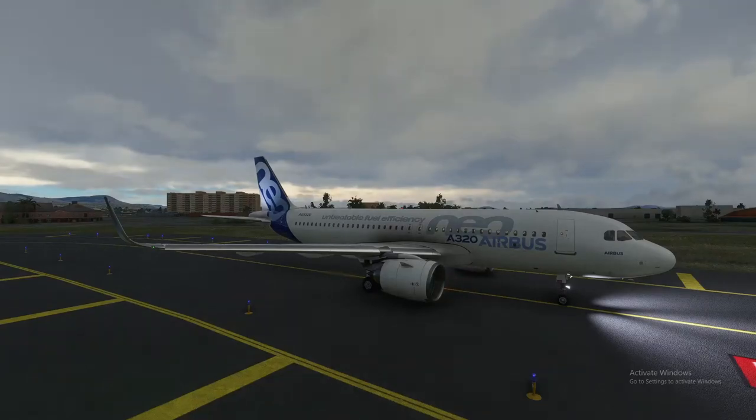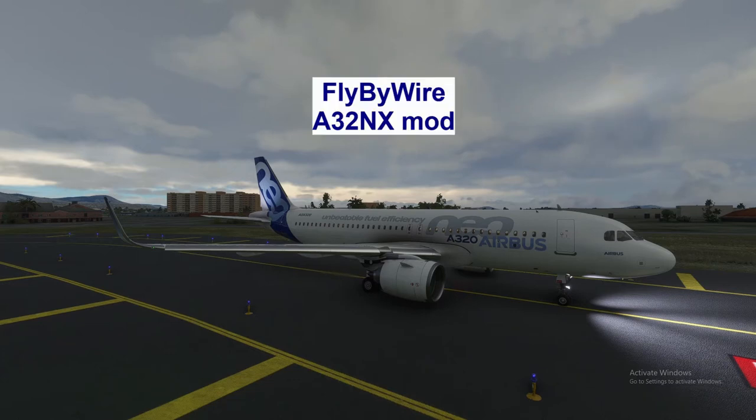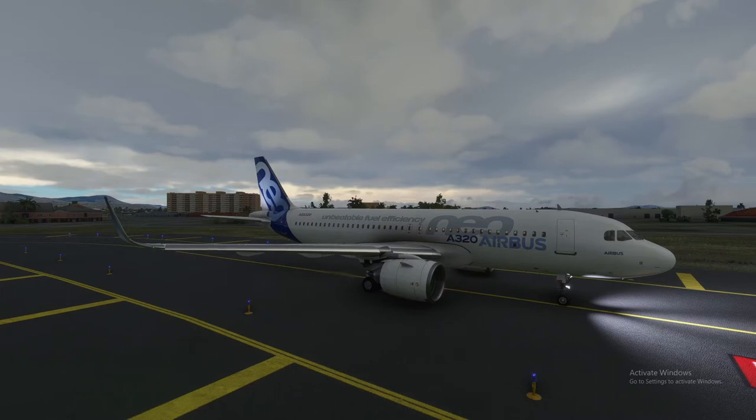Good morning everyone, welcome to yet another episode of flying in Microsoft Flight Simulator with Captain Christian. Today we are at Guayaquil Airport in Ecuador, South America, using the fantastic FlyByWire mod — the Airbus A320neo mod, which is really good. Still a lot of work to do, but now we can at least fly.